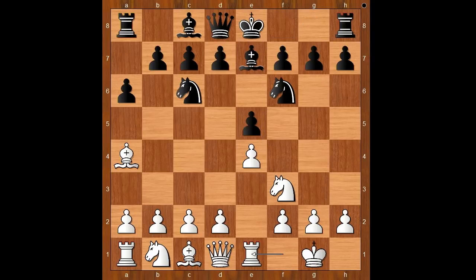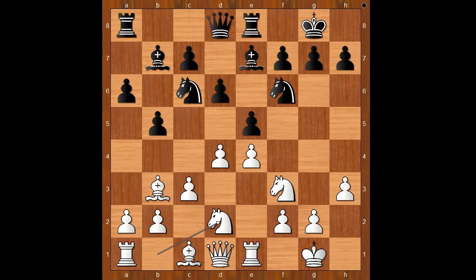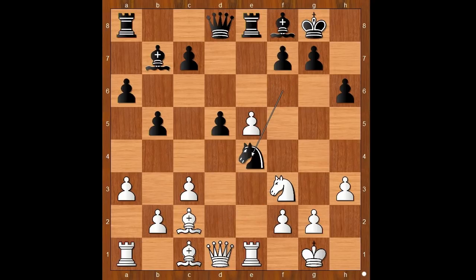Back to our game. Fedoseev played b5, bishop to b3, d6, c3, castling, h3 controlling the g4 square, bishop to b7, d4, rook to e8, knight from b to d2, bishop to f8, a3, h6, bishop to c2, d5, d takes on e5, knight takes on e5, knight takes knight, rook takes knight, knight to f3 re-attacking the rook, rook to e8, e5, knight to e4. 17 moves have been played and it is about equal.